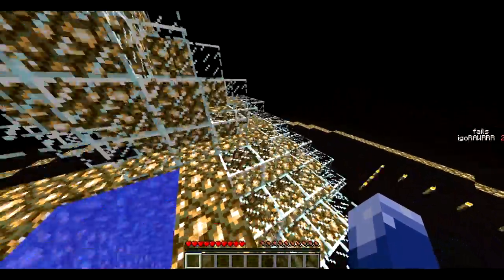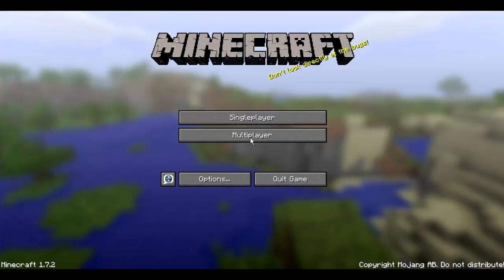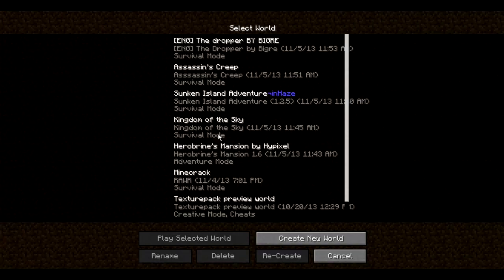This would definitely be fun with a friend, since it shows the fails counter and stuff like that. Anyway, on to number 2, which is Harrow Brine's Mansion.